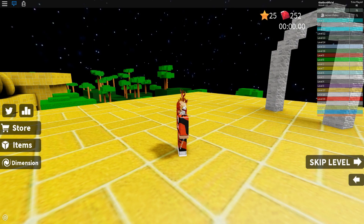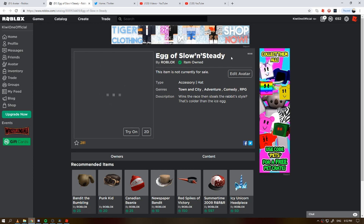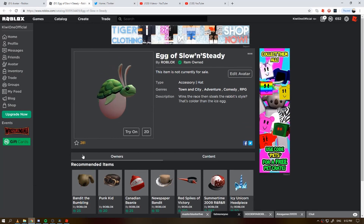Let's quickly look at it in my inventory right here. It turns out this egg is called the Egg of the Slow and Steady — that's basically what I did on speedrun. That's basically how you get the Slow and Steady egg. Hope you guys enjoyed today's video, like, subscribe, turn on push notifications, and I'll see you guys in the next video. Have a very nice day and peace.